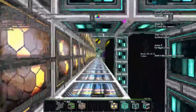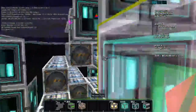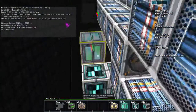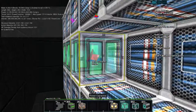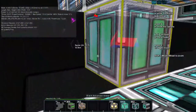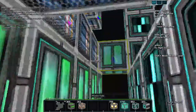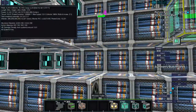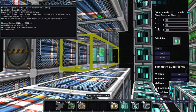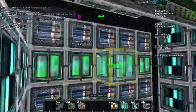Now over here we have this big mess, and I want to fill it up with power cells or capacitors — just line this area up with them. I'm not using the symmetry plane because the other side is just as messy. I'll use the space in such a way that it fills five blocks — one, two, three, four, five — so we can fill in any gaps.